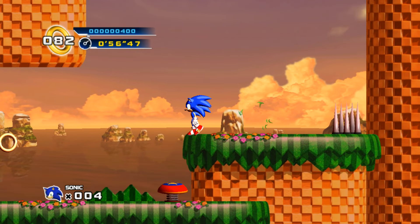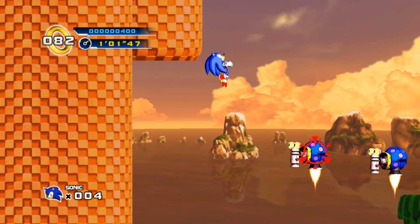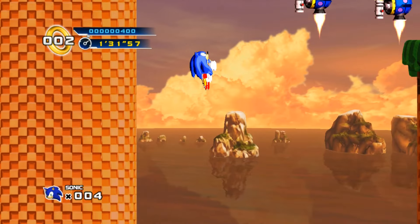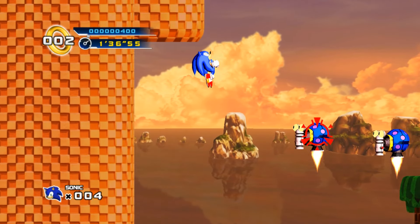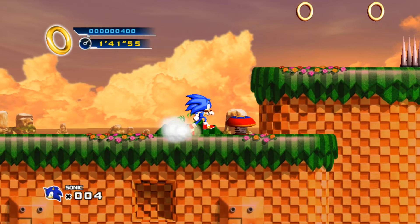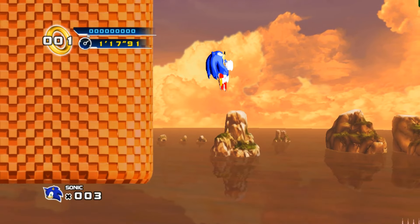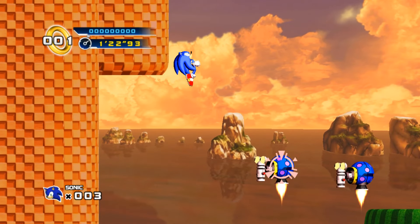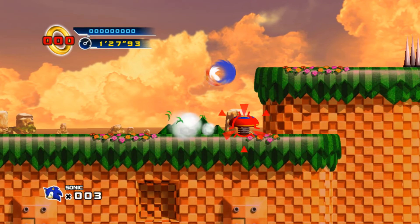Everything seems fine at first, but if you're taking the bottom path you're going to run into a roadblock pretty quickly. There's a section where you have to go on a spring and then do a small homing attack chain to proceed, but we obviously can't do that. In any other 2D Sonic game we could probably just hit the spring and hold right to go over the enemies, but in Sonic 4, once you hit a spring you cannot move horizontally until you're already falling. So springs that lead into homing attack chains are going to be the death of us, and as we'll see later, there are a lot of them.